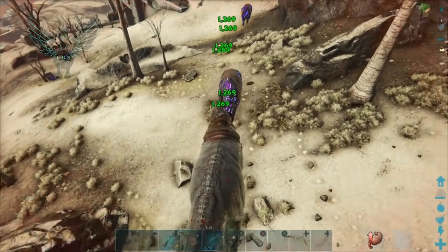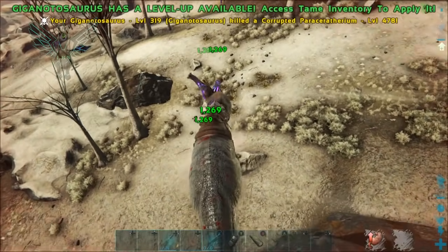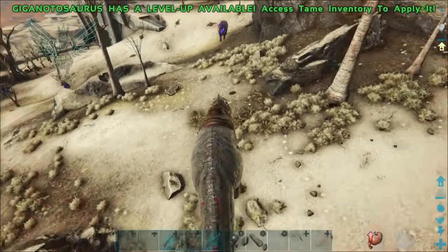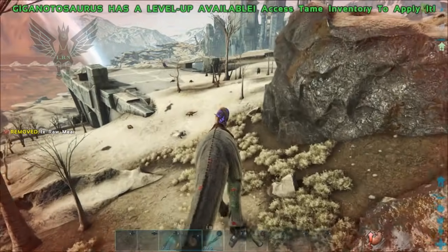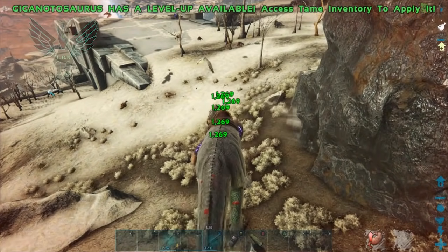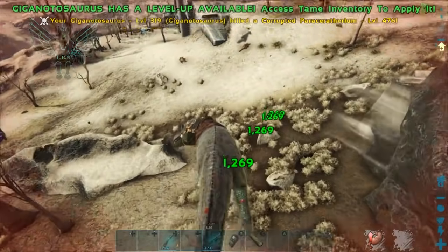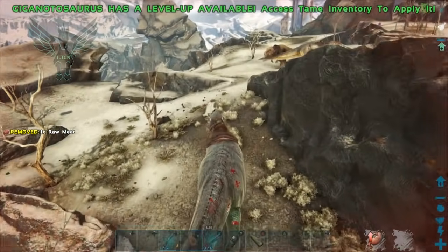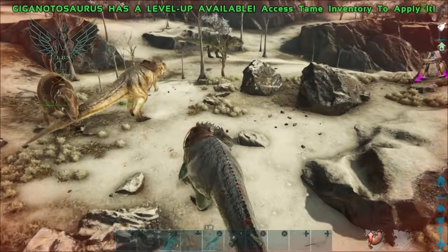Watch how many bites I gotta do to kill this thing — it's insane. I've been trying to figure out how in the world we're going to be able to handle this orbital supply drop. I just don't know, because this is extremely rough. The loot in this thing must be insane because I have not seen this until now, and I have done quite a few supply drops. This orbital supply drop has a hundred thousand health.